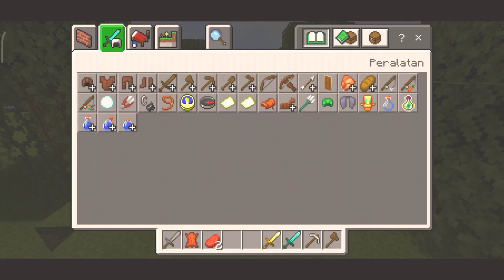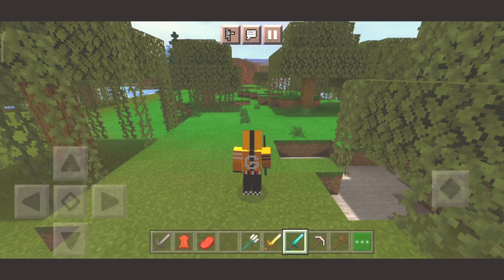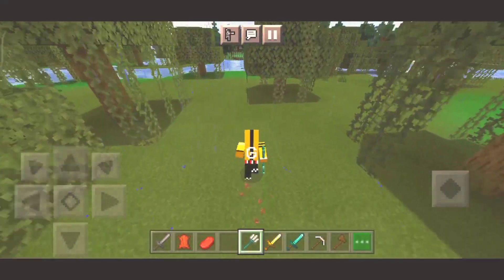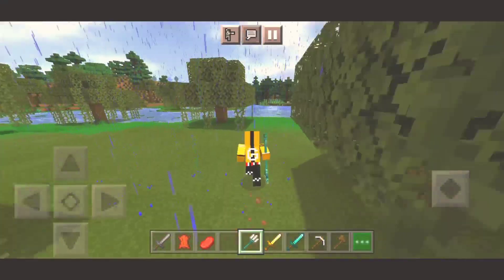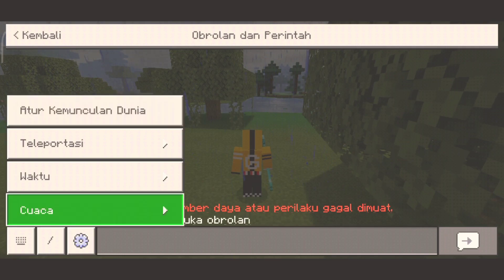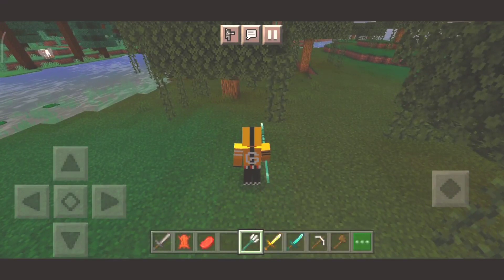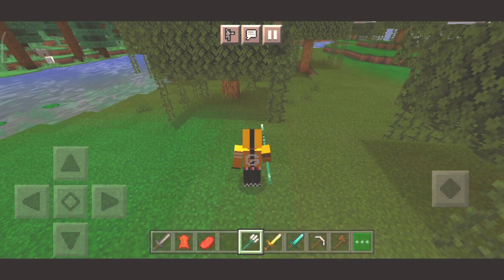Sekarang kita bakal nyobain kalau dia megang trident - trisula, bukan trident cuy. Kayak Naruto cuy, persis kayak Naruto. Aduh, malah hujan.